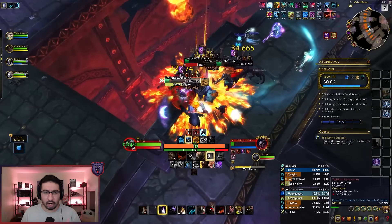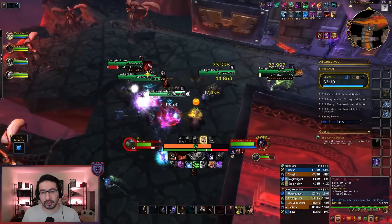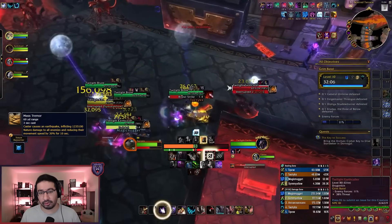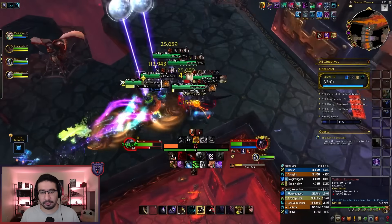Let's talk about the trash you're going to be facing on your way to the first boss. The main casters in this area are the Twilight Earthcallers, and their important kick is Mass Tremor. This is a big AoE hit and slow on your entire party, so make sure you interrupt every single one of those.